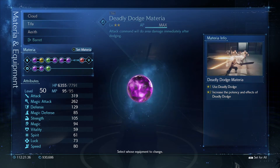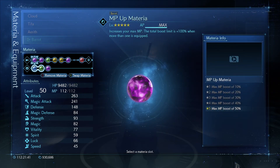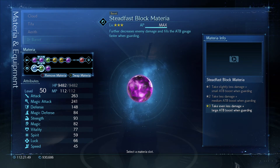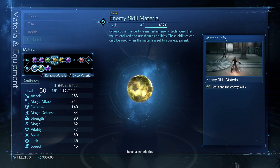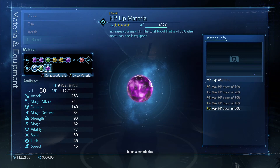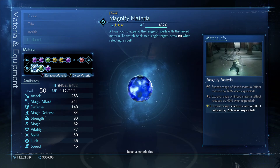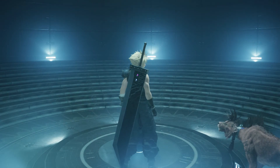First strike materia, chakra healing, HP up, skill master, parry for Tifa. Revival materia, ATB stagger, deadly dodge materia. A lot of these characters have the purple materia — I think it's solo materia. MP up for Barrett, steadfast block. Barrett's a very important character in this, by the way. Fire, enemy skill, prayer, first strike materia, HP up, healing, magnify.